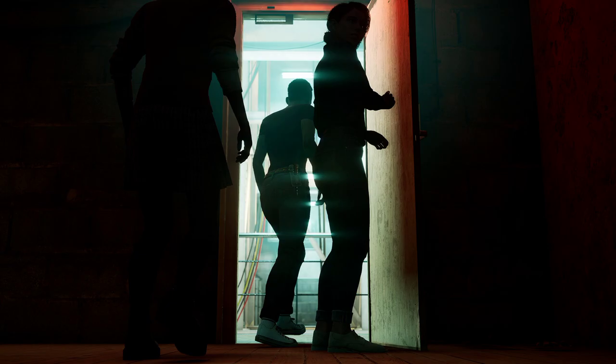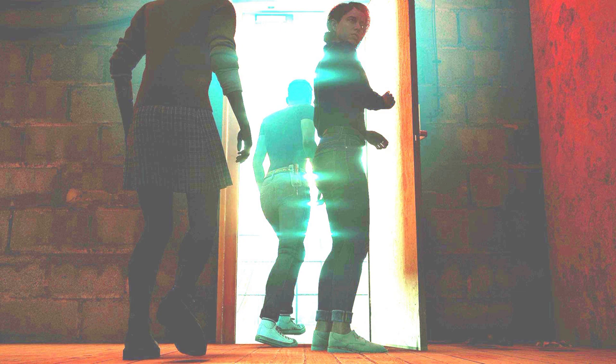In our final screenshot, we see Fliss 2.0 going inside some sort of electric room. Could this be a scene where the characters are able to cheat out of a trap? Or maybe that's what the killer wants them to think and they're only ending up going into one of his traps. If you open the brightness of this image, you can see that the headphone girl is actually wearing a skirt, and you can also see Kate Wilder looking back. It looks like they turned her hair into a ponytail.